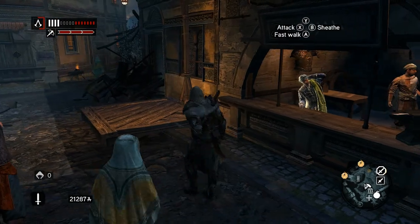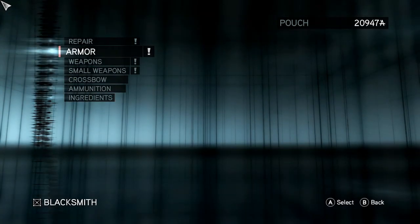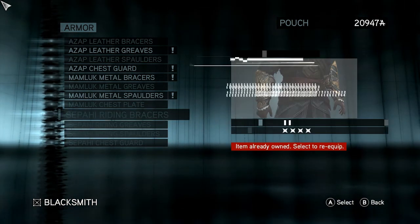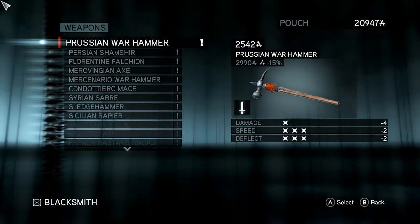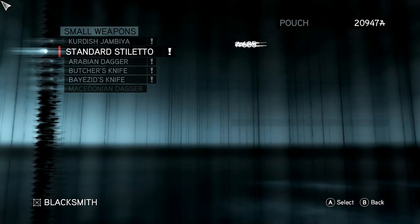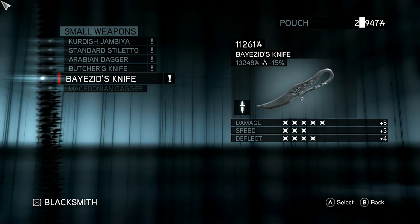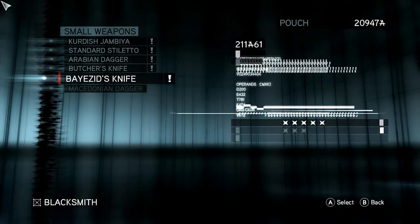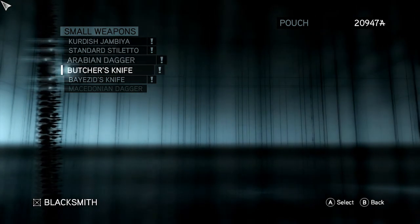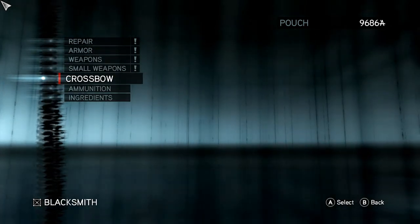Currently I have the best weapon in the game. It has all stats up. That's a nice one — I think it was this one that I got first off of a guard. This one was really nice, I will take it.